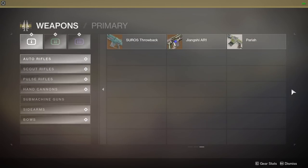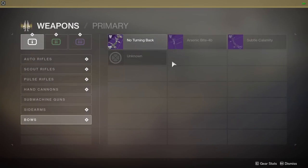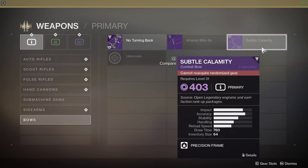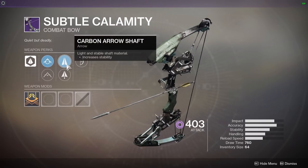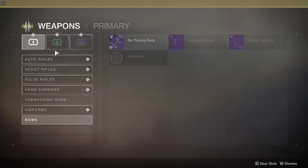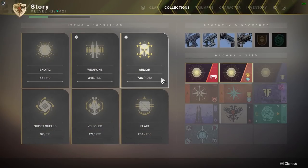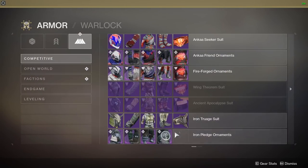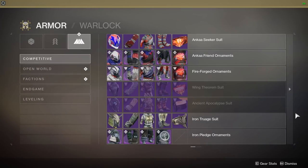It includes blue weapons and entry-level weapons. Bows — there are four legendary bows: No Turning Back, Arsenic Bite, and Subtle Calamity. Subtle Calamity — that sounds like my everyday life. Carbon Arrow Shaft — there are plenty of bows and they're a huge amount of fun. I've been having great fun with them in the campaign.